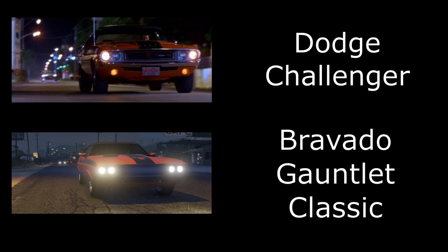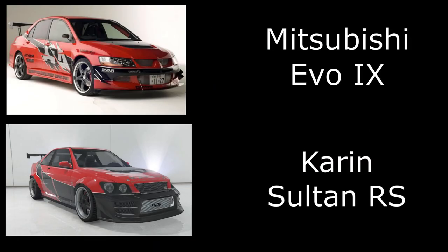Next is the 1970 Challenger RT, also from Too Fast Too Furious. They use it at the very end of the movie to deliver money bags. I've used the Gauntlet Classic for this one — quite a simple build and a nice looking car.